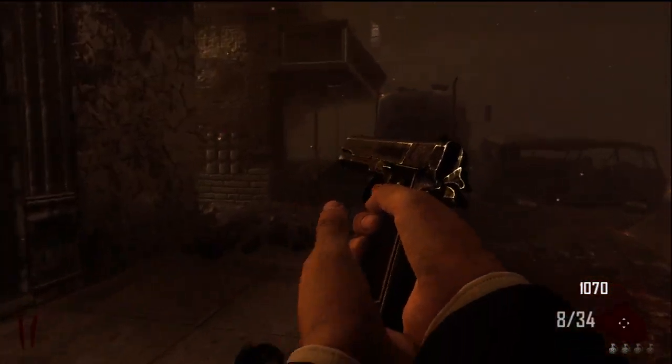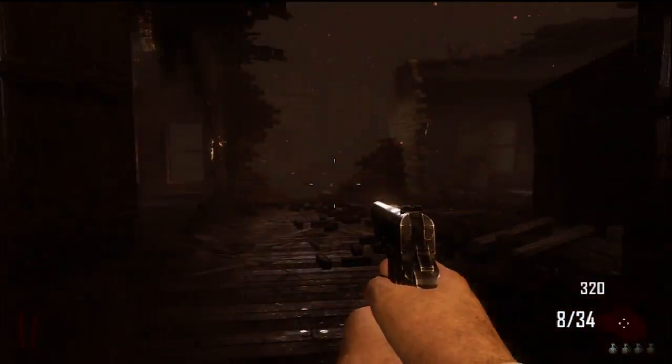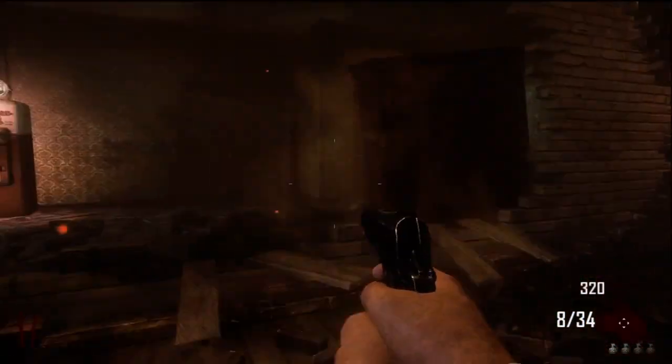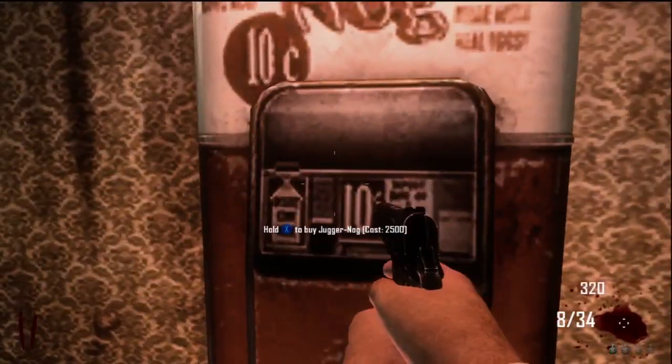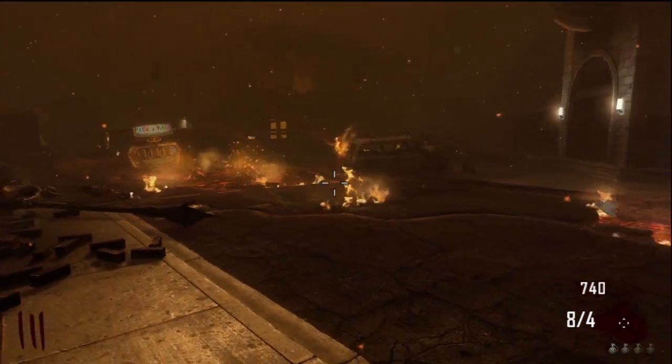I'm just going to get enough points, then we're going to run up to this little dark staircase in the back corner of the map — it's kind of confusing and might be a little difficult to find, but it's tucked away in the corner. You open that door and Juggernog is up here. I'll knife a couple times to put on a show, then we'll show you the final perk on the map Town.